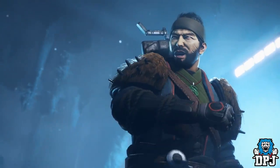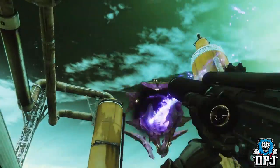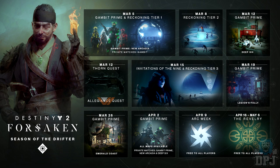Within the TWAB they showcase a new roadmap, which you can see on screen now, showing what we'll be getting over the next month or so. On March 5th we get Gambit Prime and the Reckoning Tier 1 — that's when Joker's Wild drops, next Tuesday. With Gambit Prime we get a new map called New Arcadia, and also Gambit private matches. On March 8th we get Reckoning Tier 2.